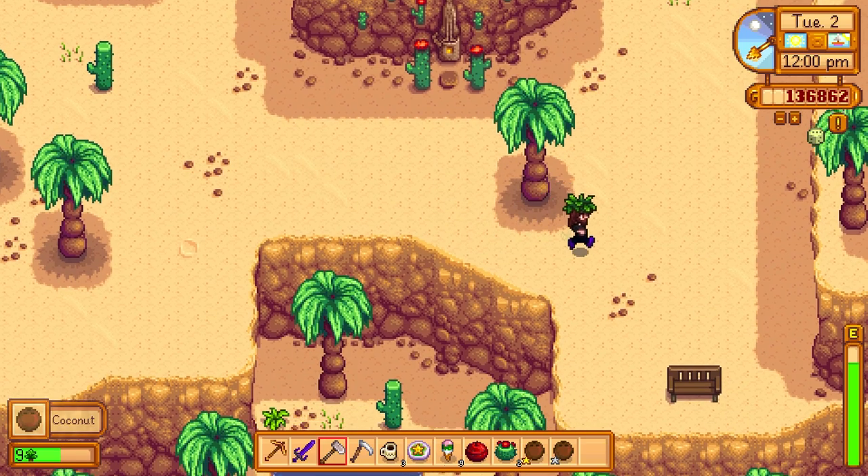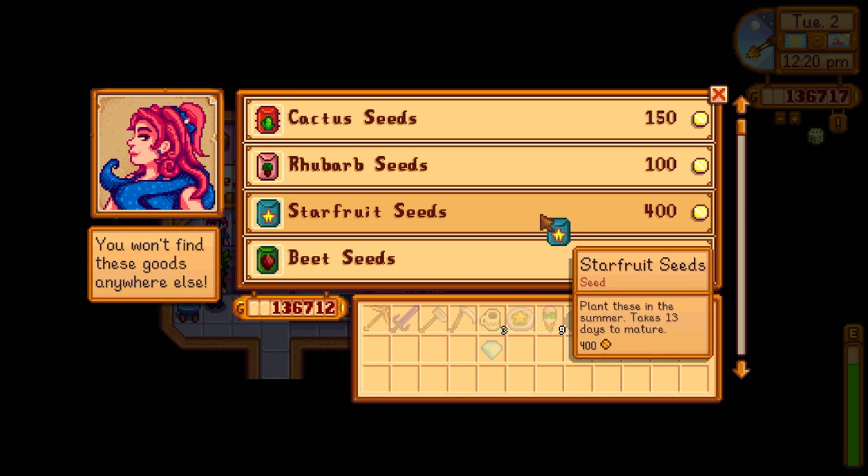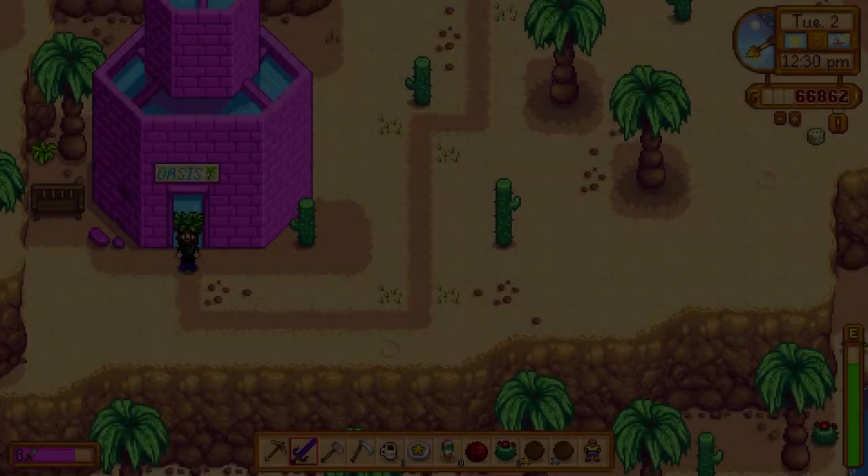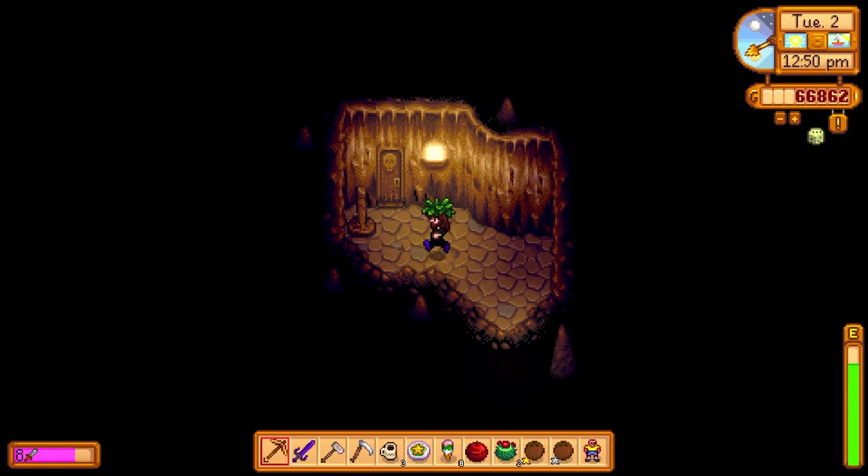There's a coconut, and the secret note said to check right here — a strange doll! We're going to buy a ton of star fruit seeds: 175. That was a lot of our money but I don't care. Gave Sandy an ice cream cone too.